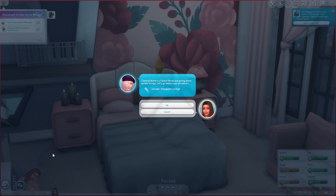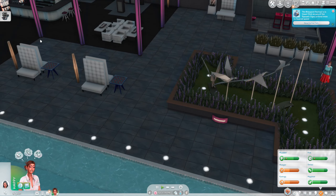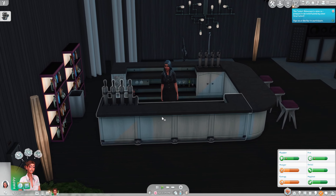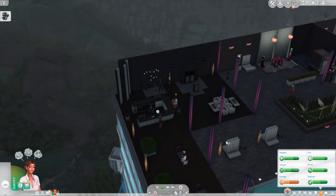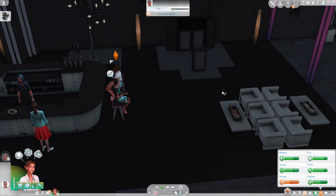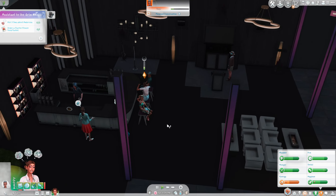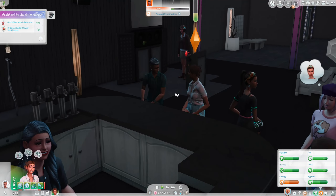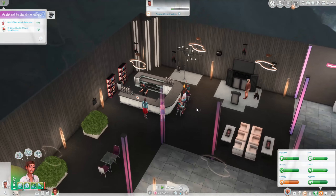After she wrote down her ideas and took a nap, Miko is inviting us to the Star Gazer Lounge for a talent showcase, so I'm going to say yes. Okay we are here — it's supposed to be a talent showcase but it is so dark in here! Where are the lights? I put some lights down and turned on all the lights — okay, there we go. Stop asking people about their financial status, people don't like that.